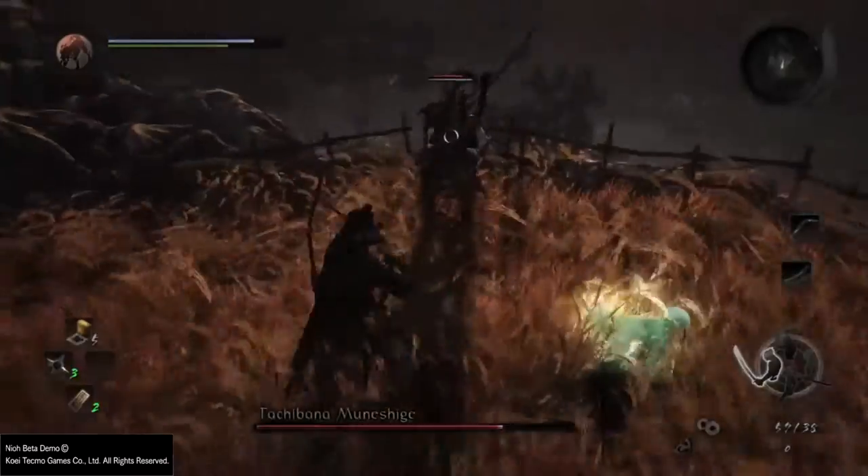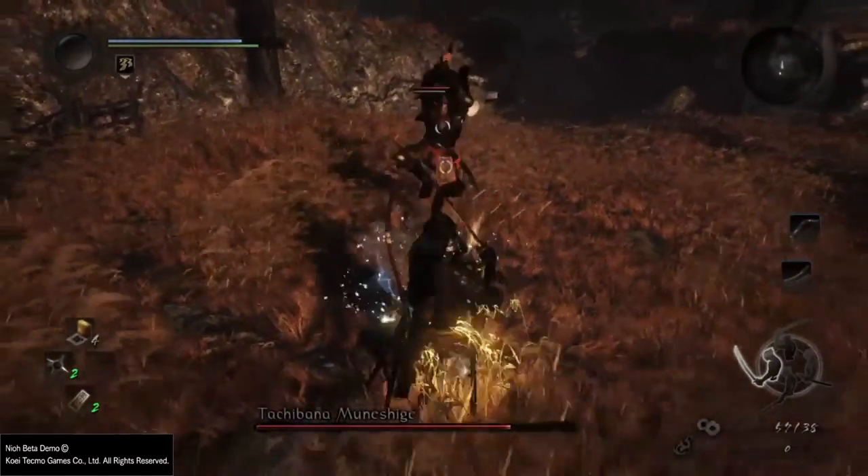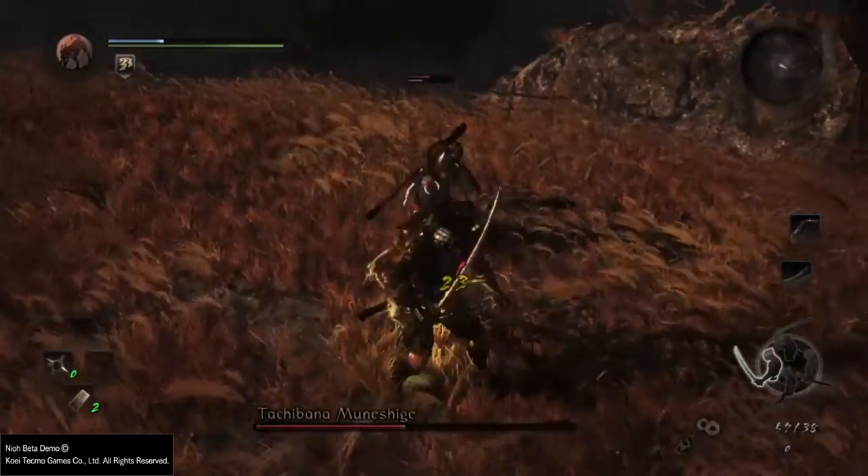The jumping attack. This attack is also easy to dodge. Just keep in mind that he usually does two attacks in a row, and it can catch you off guard.